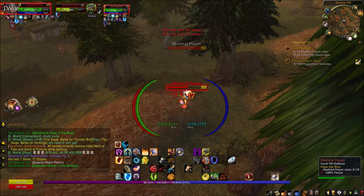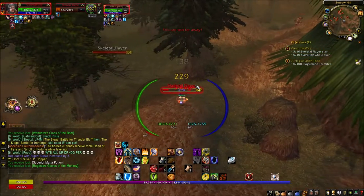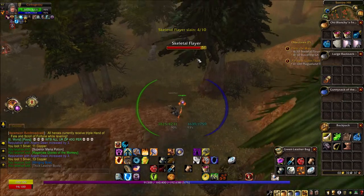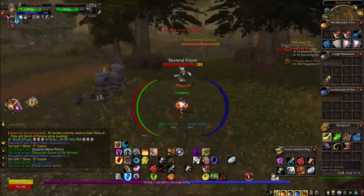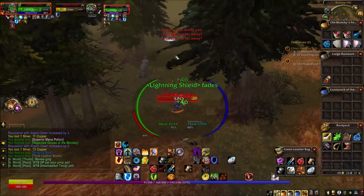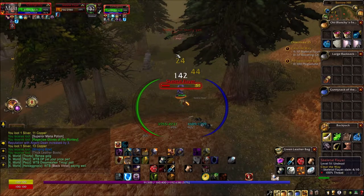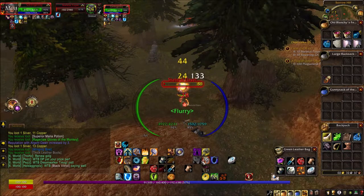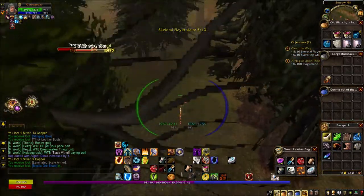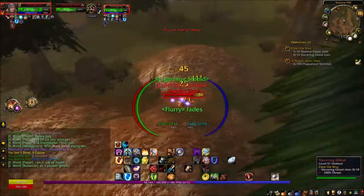Before we do that we have to clear the way, and once we turn that in we'll get some more quests in Andorhal. Let me show you my DPS — whoa, the Stinging Bow! This is actually great for us. I have a bow equipped because I need it to use Concussive Shot. The Stinging Bow also increases my attack power and agility, so that's pretty great.